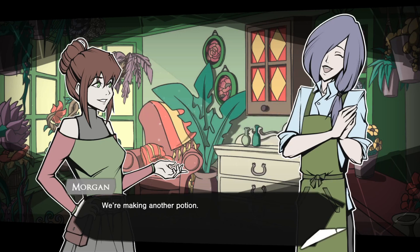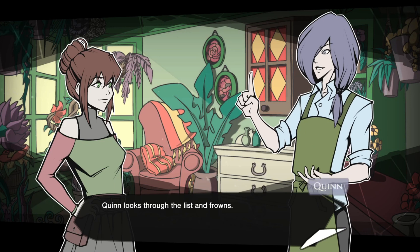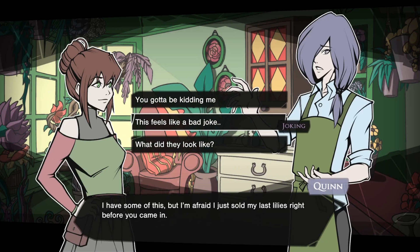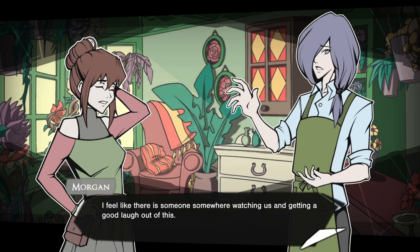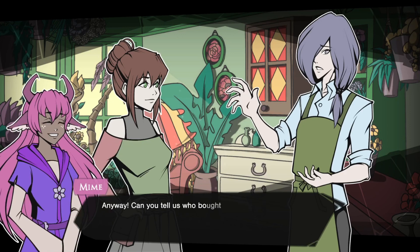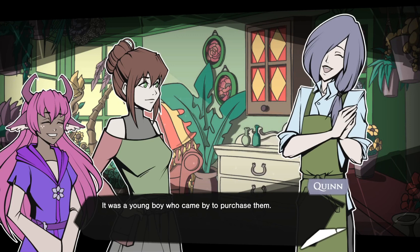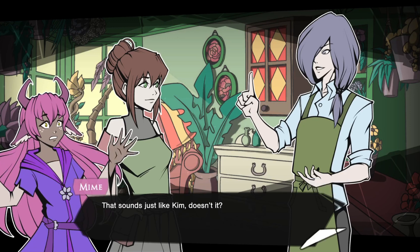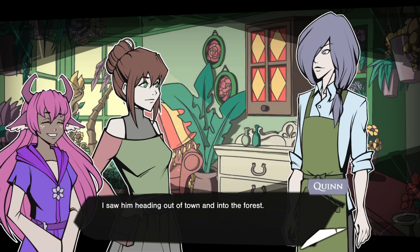For the base of the spell I could really use a strong fertilizer — do you think you could brew some for me? Sure, I'll see what I can whip up back at the shop. Thank you, Morgan. Just swing by whenever you have the potion, then I'll get started. Elizabeth sent me for more supplies again — we're making another potion. What do you need? Quinn looks through the list and frowns. I'm afraid I just sold my last lilies right before you came in. I feel like there's someone somewhere watching us and getting a good laugh out of this. Can you tell us who bought the flowers, Quinn? It was a young boy — light hair, red eyes, a general look of lost puppy. Was it Kim? Yes, it was! Where did he go? I saw him heading out of town and into the forest.